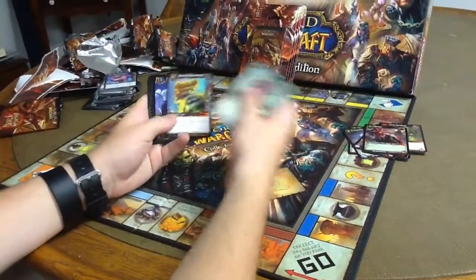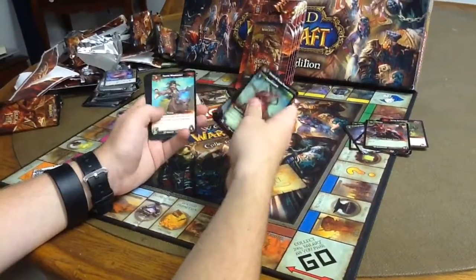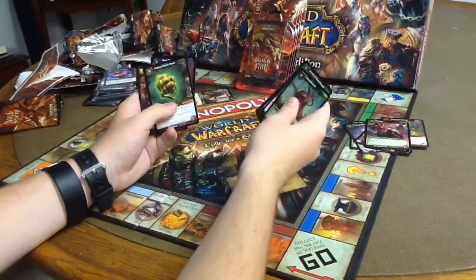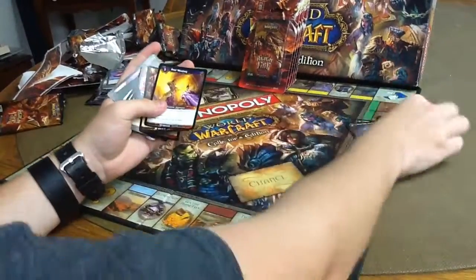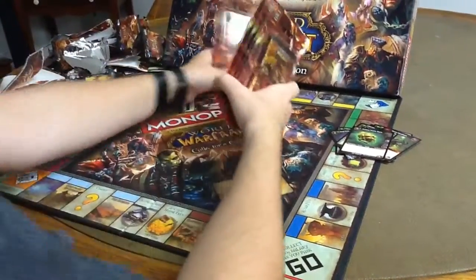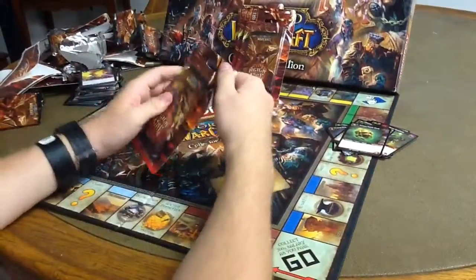Some lucky person on YouTube already pulled a God Pack. Hella jelly. Extinct Turtle Shell for the Epic. We've got five packs to go. Let's hope we get something.